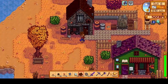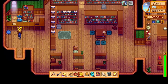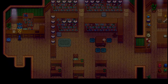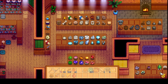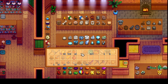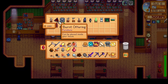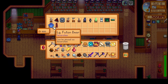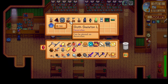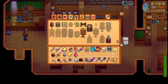Let's go over to the museum and donate the mask. Hey Gunther. We got one more artifact donated. Let's check our rewards — magic rock candy! We'll take that. Eventually we'll collect all of these things, but not today.